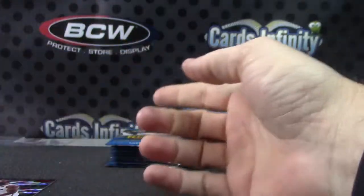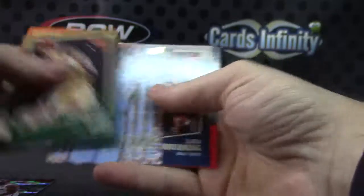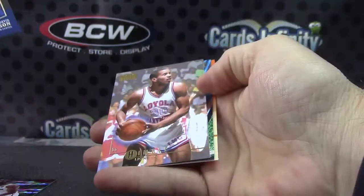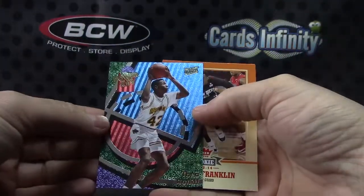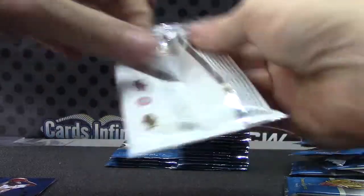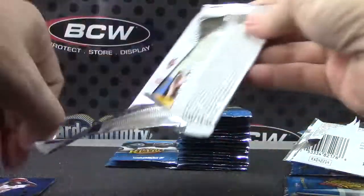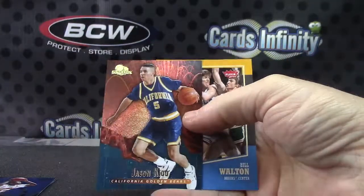Allen Iverson. Alonzo Mourning. Reggie Bullock. Oh, I thought you had a blue. Beau Kimball and Theo Ratliff. Power in the Key. And for any Penny Hardaway. Purple ball. Robert Ori. And Jason Kidd, Skybox.